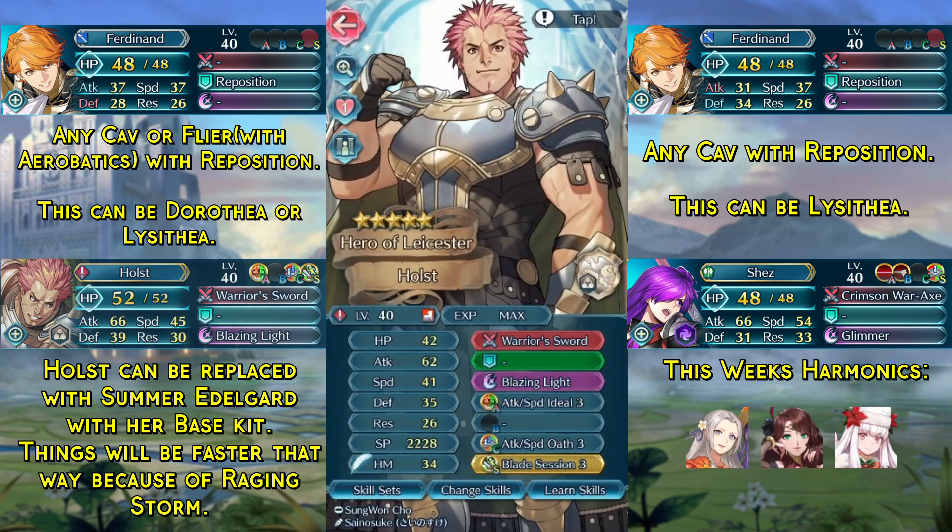In the second slot we have Holst with his base kit and the Blade Session free seal. This can also be Summer Edelgard, and you will have a way easier time with her than with Holst.